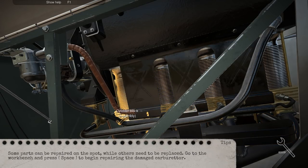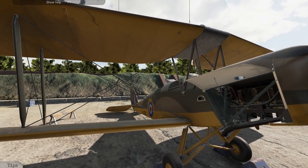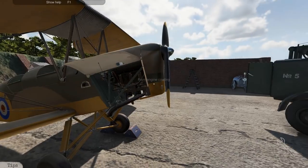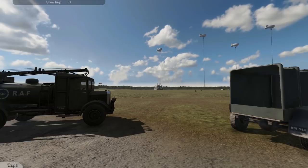Some parts can be repaired on the spot while others need to be replaced. We can go to the workbench and start repairing. You know, it's actually quite impressive, the amount of detail on this plane. I wonder what other planes you get to play with — is this all in 1940 or is this going to evolve? I'm assuming we're going to get other planes, but I'm kind of curious as to which ones we might get.